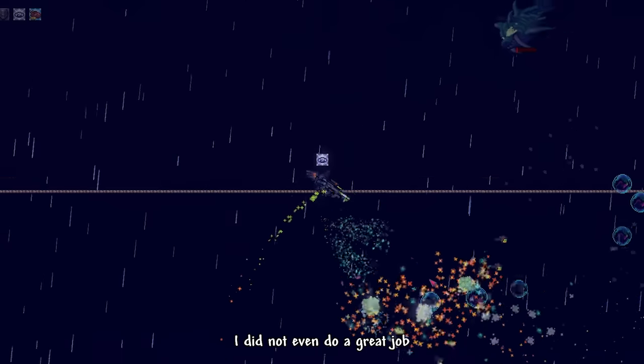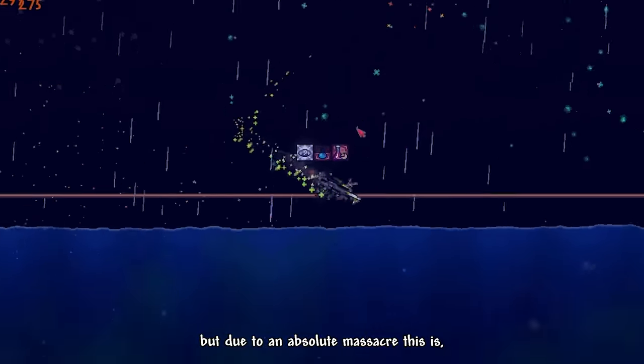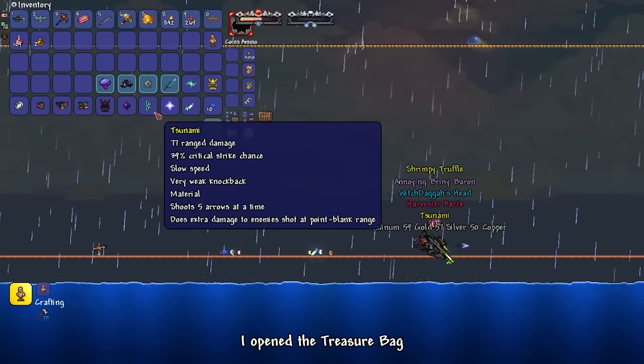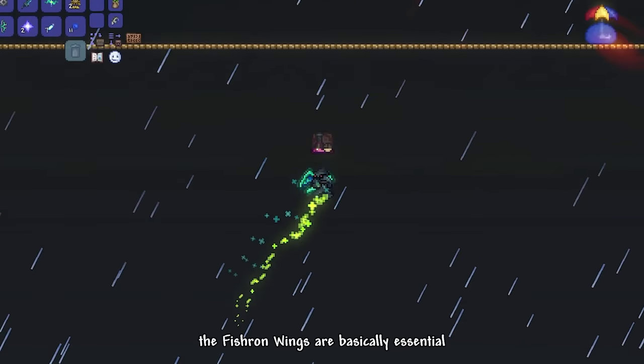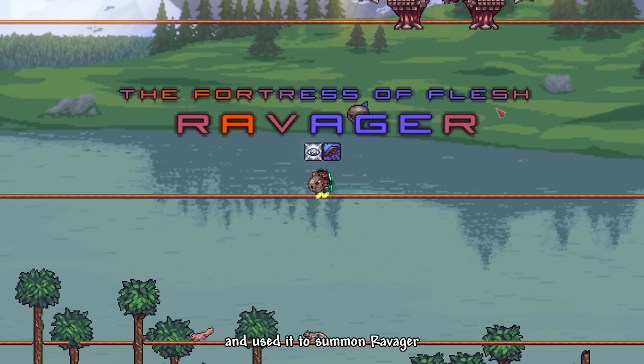That's an improvement! I didn't even do a great job dodging Duke Fishron's dashes, but due to our absolute massacre machine, we beat Duke Fishron in under a minute. I opened the treasure bag and got a Shrimpy Truffle mount, then beat a couple more Duke Fishrons to get the Fishron Wings — basically essential for mobility. We went back home and crafted a Death Whistle to summon Ravager.